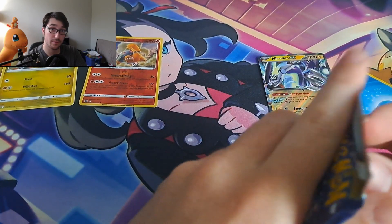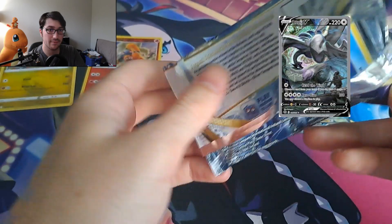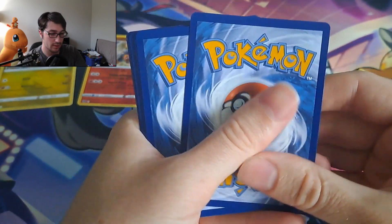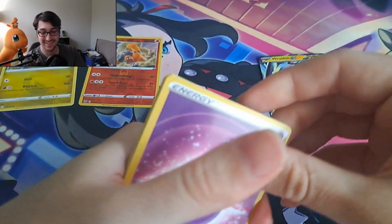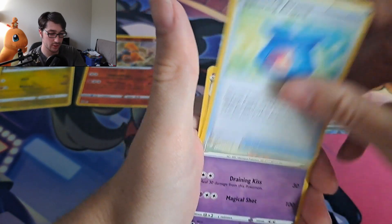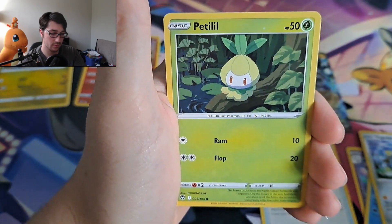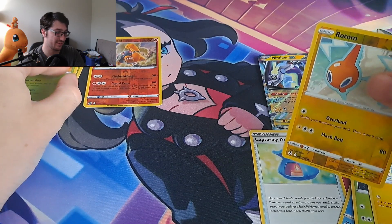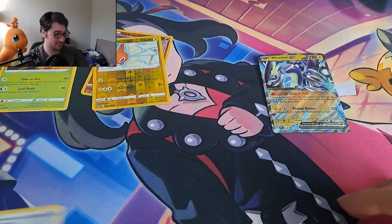Next we're going into Silver Tempest, another personal favorite set of mine. Looking for that full art or alternate art Lugia V — I have the full art but don't have the alternate art yet. We got: Psychic energy, Capturing Aroma, Slurpuff, Honchkrow, Relicanth, Hawlucha, Togedemaru, Petilil, Pikachu. The reverse hollow is Rotom and the rare is going to be a Virizion. I mean, it's a couple letters off from being a Verizon.